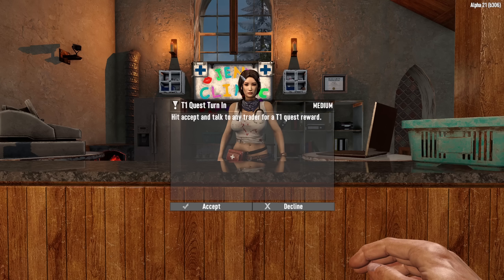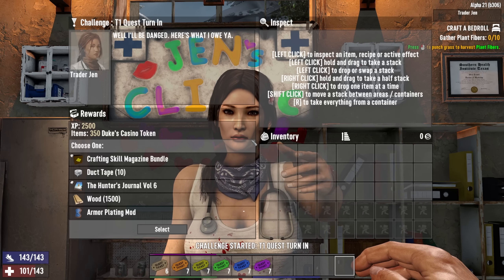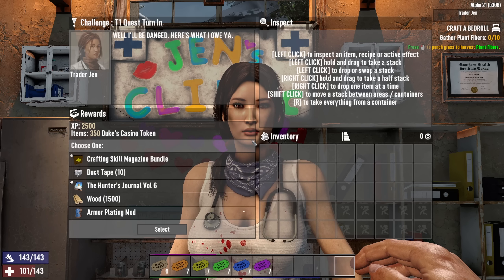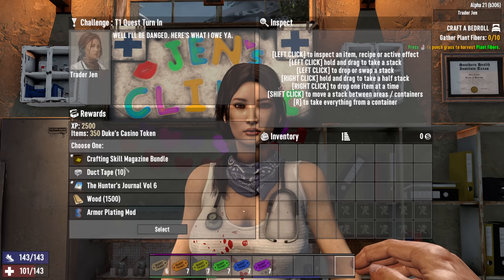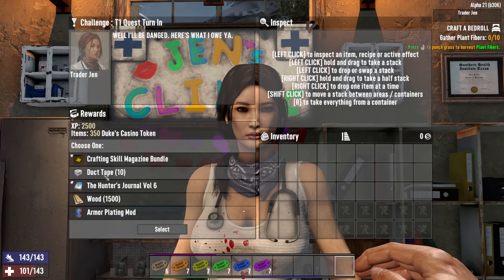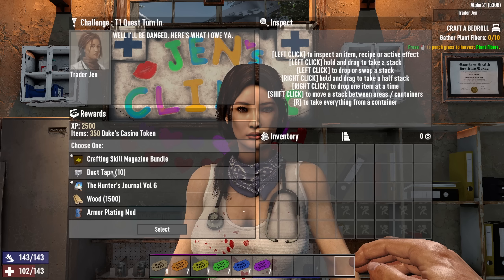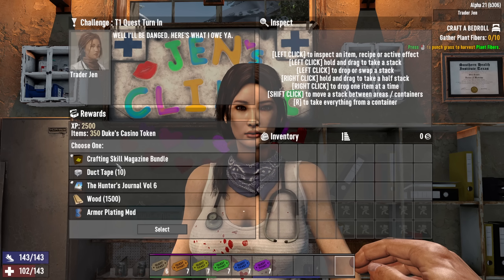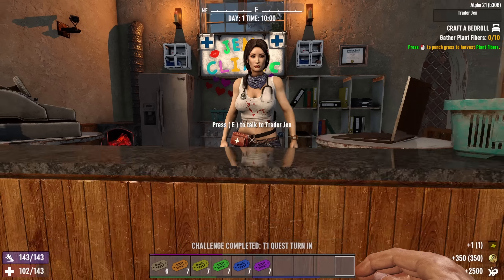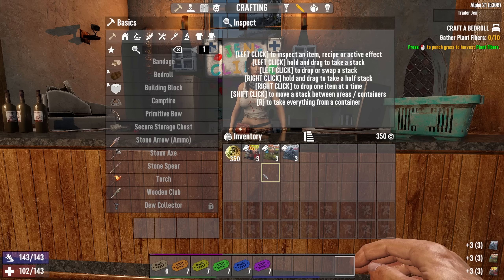The last trader item to talk about is quest rewards, because they are substantially different — and by different, I mean better in that it gives you more agency. You've got an additional choice for each quest turn-in, and you're always going to have an option for a crafting skill magazine bundle. There's also things like 10 duct tape as a reward option. The magazine bundle gives three sets of three magazines — nine magazines total — which is a good segue into the game mechanics portion.